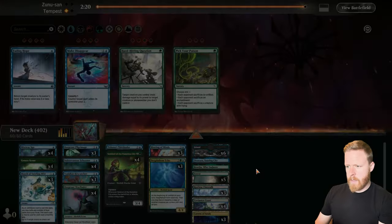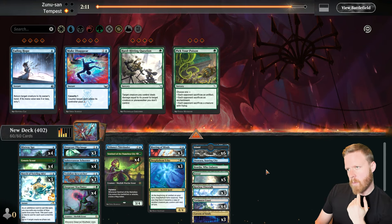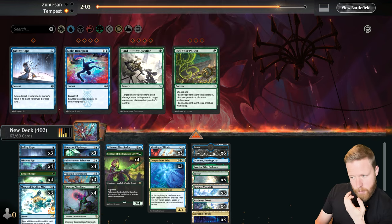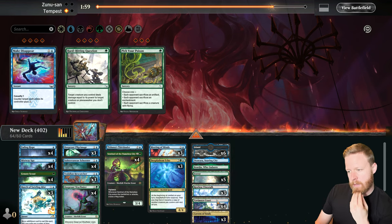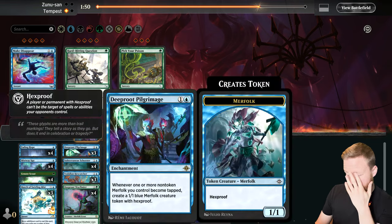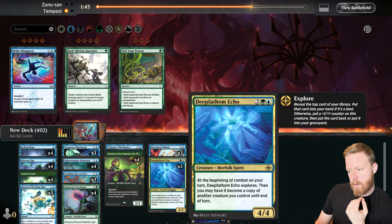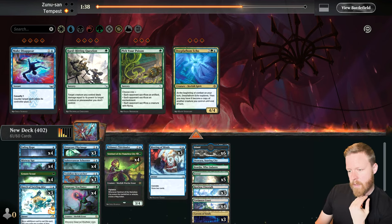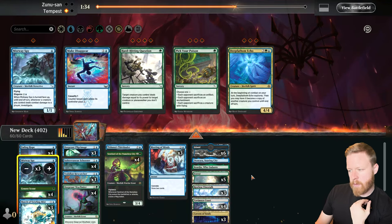Against Mono Red — I don't know what I'd want here. Maybe Fading Hopes are good, let's bring those in. I wish I had some life gain but I don't. Schooner is good. Pilgrimage I think is still pretty good — making a bunch of blockers. Let's go faster and reduce some cards. Let's go minus one of the 1/1 flyers. Now on the draw against Mono Red — this could be a rough one.